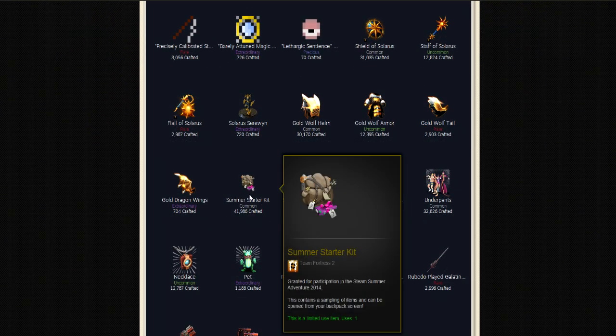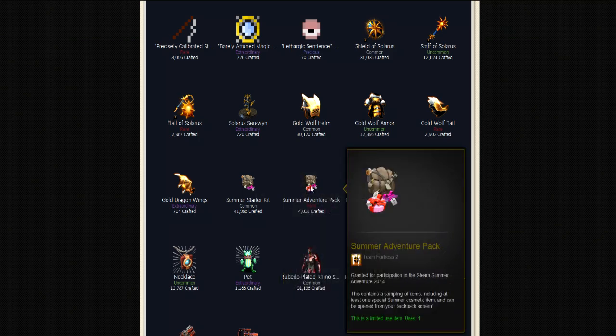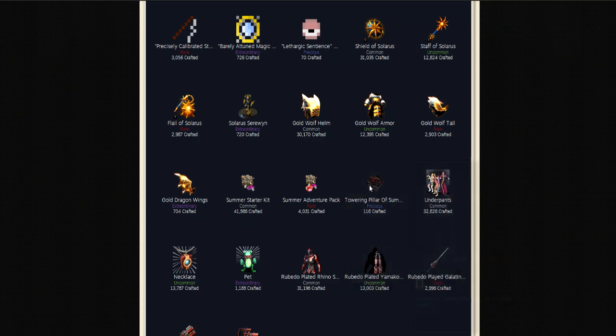The Summer Starter Kit gets you a description tag, a name tag, or a backpack expander and a weapon. The Adventure Pack has the same stuff as the Starter Kit but you also get a hat. It says in the description a Summer Cosmetic, which is a lie — random hats are dropping and people are getting old stuff.